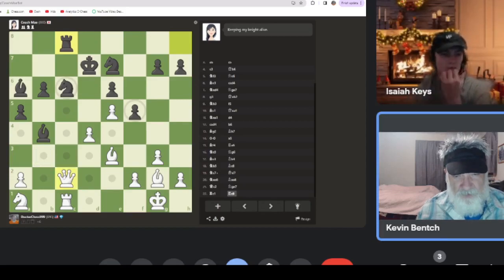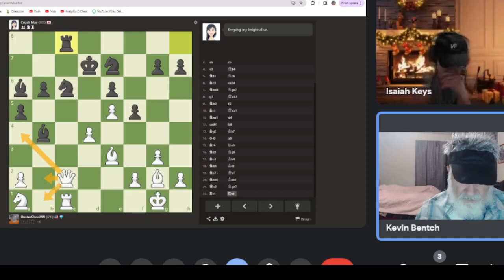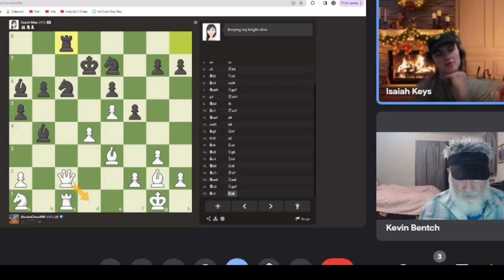We can move here - we'd be threatening this pawn at some point. We can't move either one of these places, so we can move it here or there. I'm thinking queen to a4 because that pins the knight to the king, but I think he'll just move his b pawn up and attack the queen. Then what can we do? If we went here we would open this up to going here and playing around with these pawns.